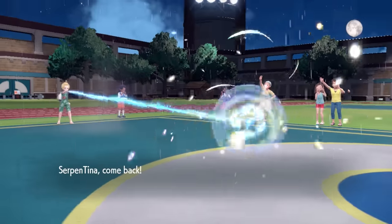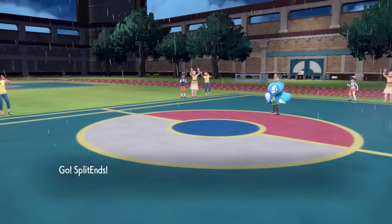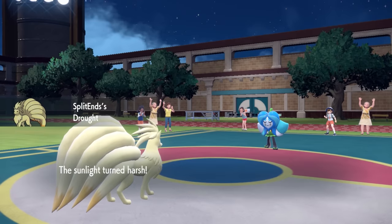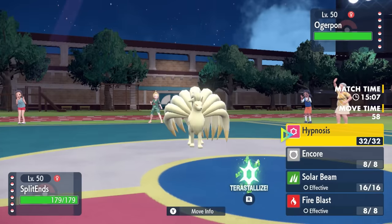As Ninetales says, I'm going to literally do the opposite of rain on your parade and instead make it sunny out here. So Ninetales against Ogerpon is an interesting matchup. This thing does have the Ivy Cudgel water type, but in the sun, I should be able to take it. And I'm feeling ballsy — I'm going to go for the hypnosis here.